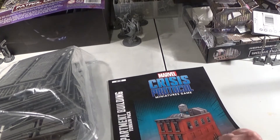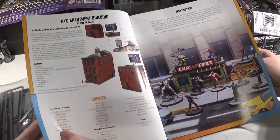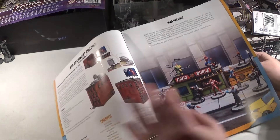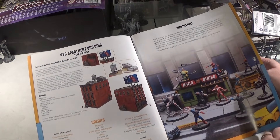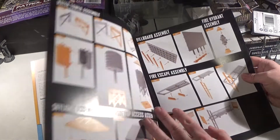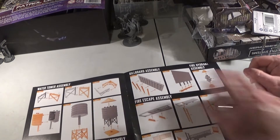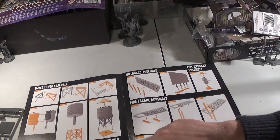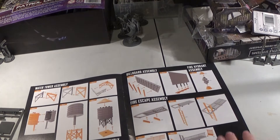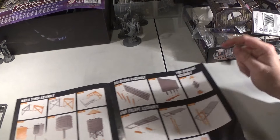So we have ourselves a little booklet. We've got to show some of the options as well. So we've got the water tower assembly, skylight assembly, rooftop access, billboards, fire escape, and two fire hydrants. Wow — two fire hydrants sitting here!